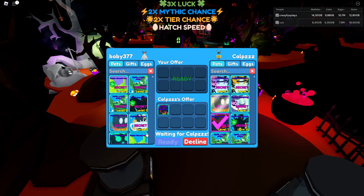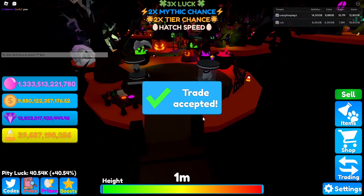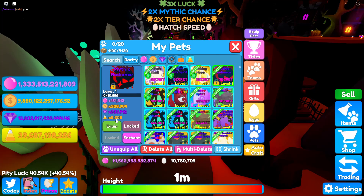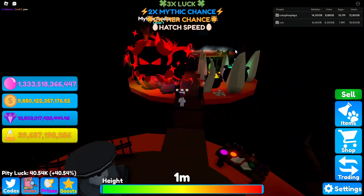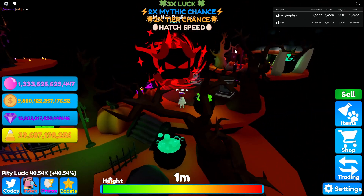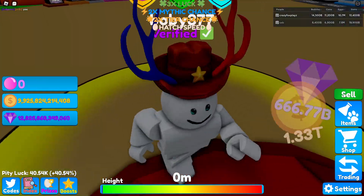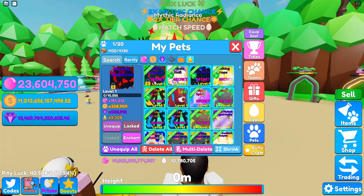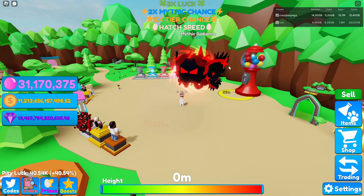There it is — mythic Radiance. This is the divine from the Cauldron Egg as a mythic. I don't really care if it's a mythic, shiny, or whatever — it's still the secret and it still looks similar. 9.3k stats — that's actually worse than the other one, and this is a mythic, which is interesting. Let's equip it — maybe this is the thumbnail. This looks so cool. Let's go to the main world because I feel like that's where it'll look the best. Look at that pair!